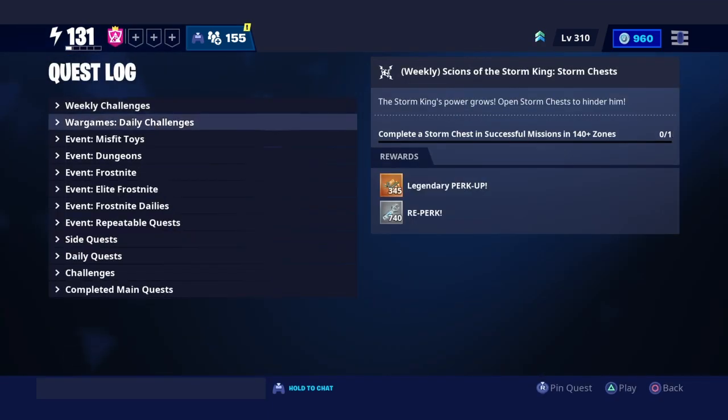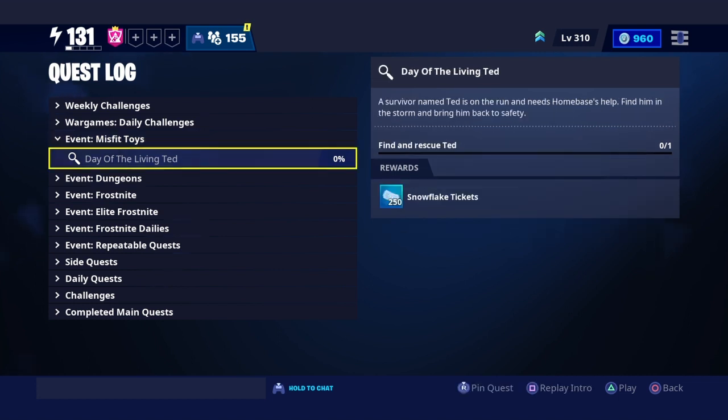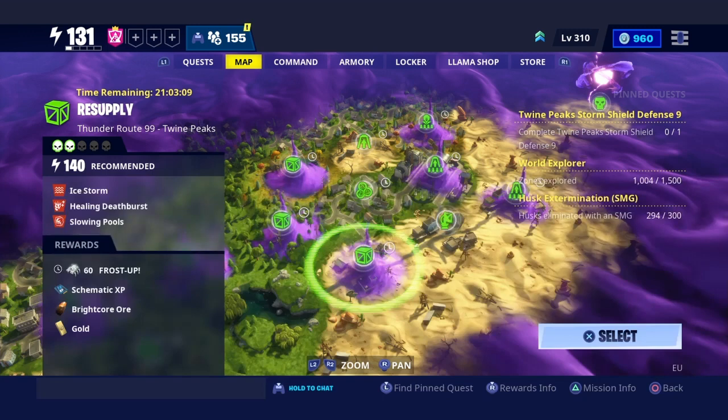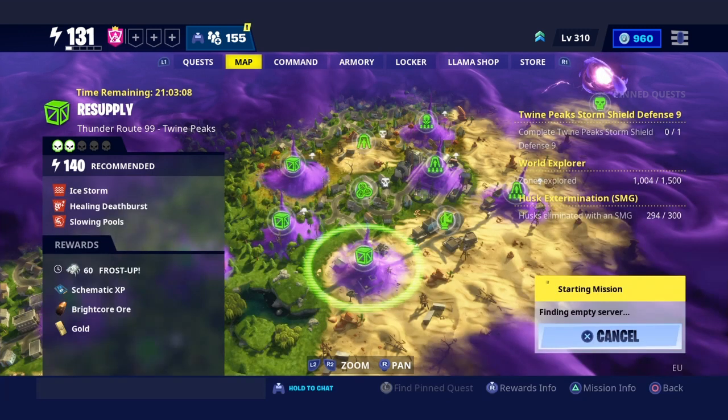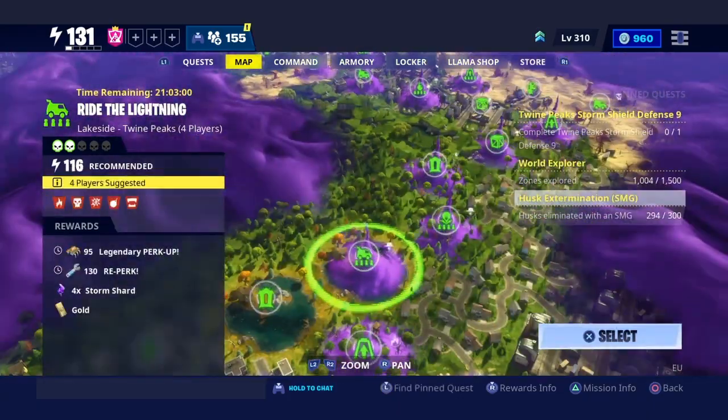We have a new quest in the Misfit Toys section, and as y'all can see it recommends us to find and rescue Ted. To rescue Ted, you can go to any mission you want — any area, Stonewood, Plankton, Canny — any mission anywhere. I'm gonna hop into a mission.